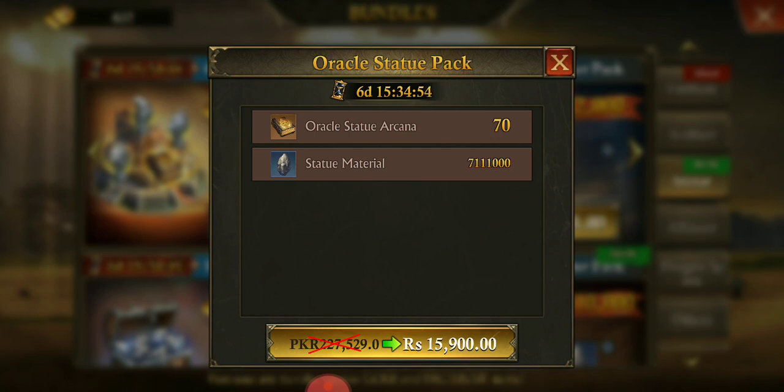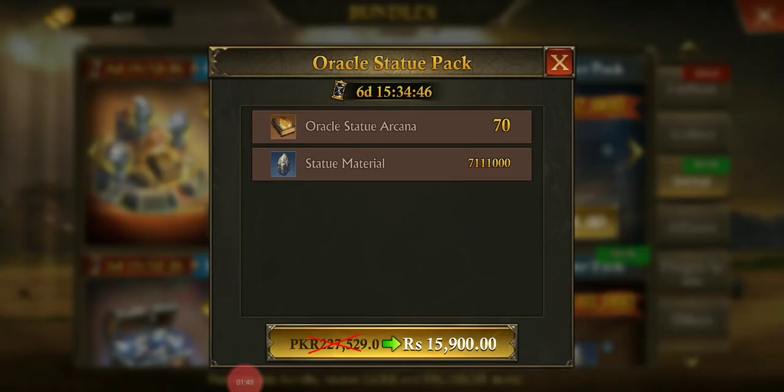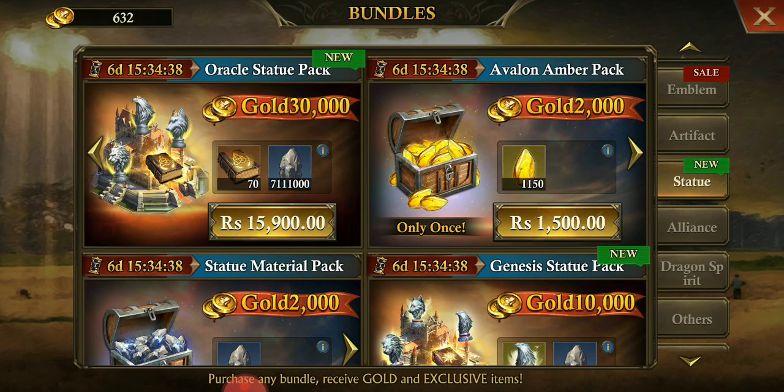For level two, you will be receiving two of these packs. This means 140 of these statue materials and around 14 million in statue material.